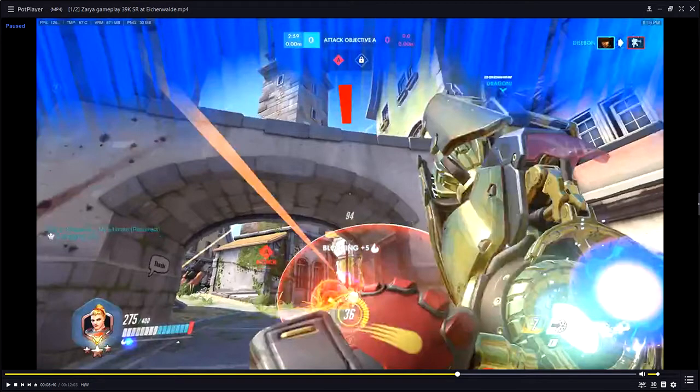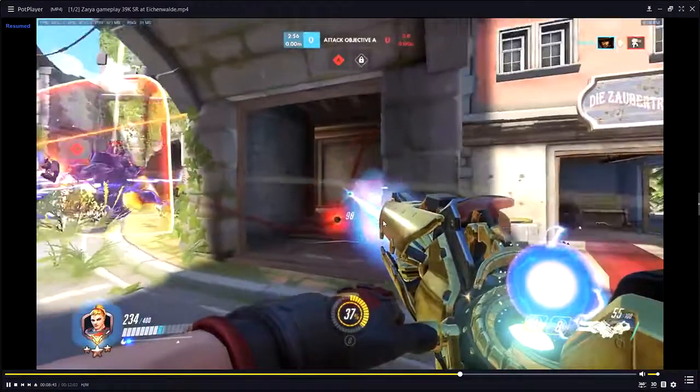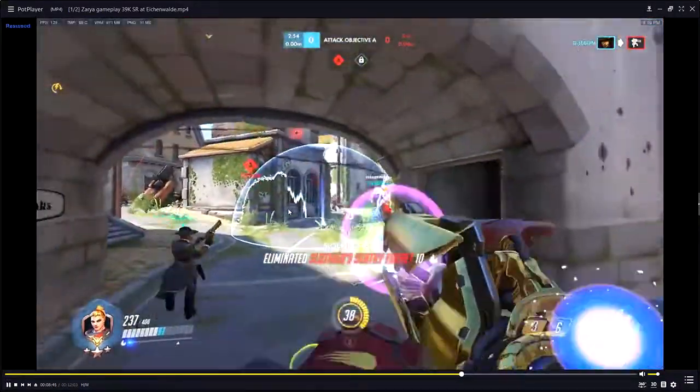This is my favorite position to be in as Zarya: full health, 100 energy, with a projected barrier ready. If I can accomplish that as Zarya I feel like I've done a good job — so good job to this player. Now we just need to see this energy make a play.